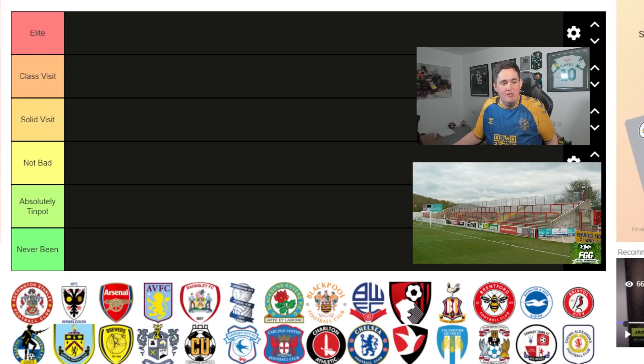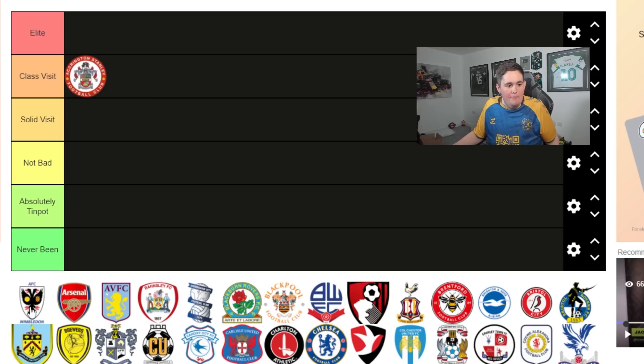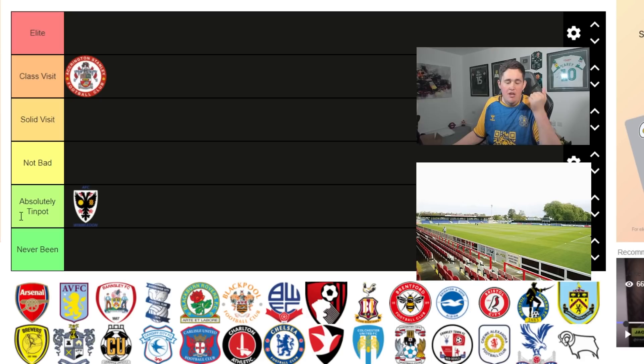First one is Accrington Stanley, and I'm already close to putting this one in elite. Accy as an away day is quality - you've got very cheap pubs, it's a good laugh, easily accessible from ground to town, and there's a great chippy outside. However, there is no roof on the away end, so that puts it just in Class. Now technically my last visit to Wimbledon - when they were playing at Kingstonian - absolutely tin pot, shocking ground, terrible pubs, you can't see anything. Shocking.